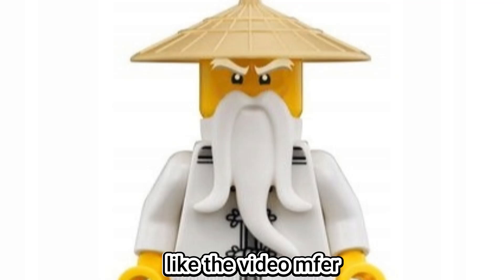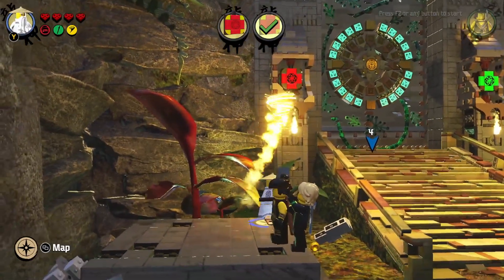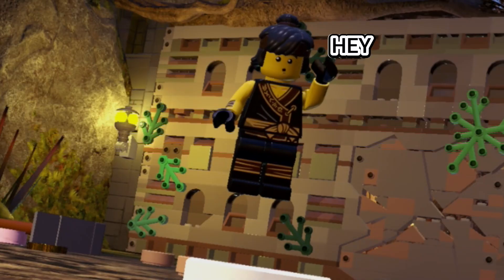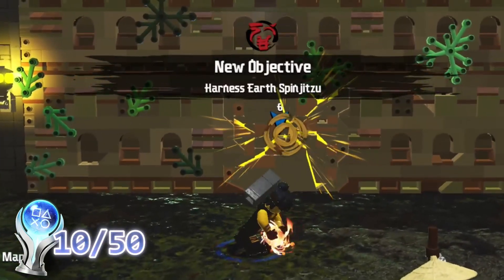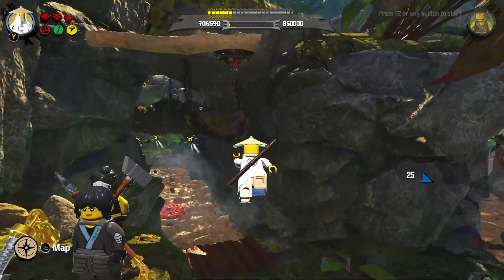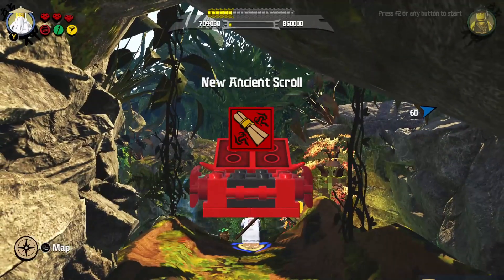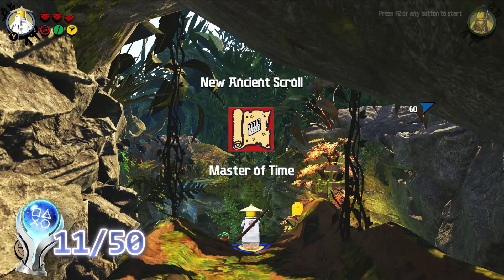We got to play as this old grandpa dude who taught us the power of Spinjitzu — he kind of makes a tornado and throws it at signs. We then freed our homie that was stuck in some sort of rock, who taught us the ability of Earth Spinjitzu, which also gave us an achievement for doing it for the first time. Further through the level, we found a secret which led us to our first red brick. In this game they're actually called Ancient Scrolls, but you get the difference, and yeah, this gave us an achievement.